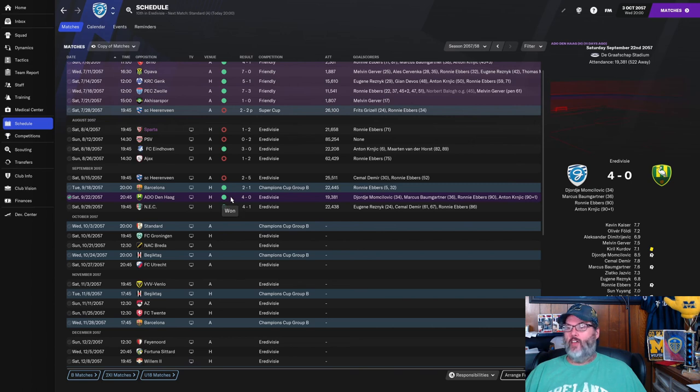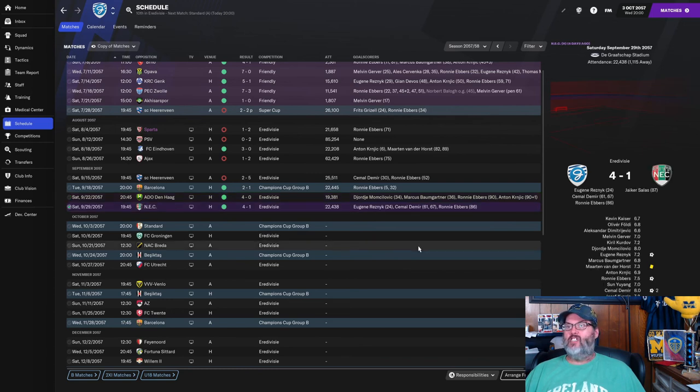After that win, a 4-0 win over the Hague: Momsilovic with a goal, Marcus Baumgartner, Ronnie Ebers got on the score sheet right at the end of regulation time, and Kernjik a minute later in stoppage time, just adding insult to injury. And a 4-1 win over NEC — Resnick with a goal, Demir had two goals that came off corners where he found himself at the back post putting in some brilliant finishes. He came in off the bench, and then Ronnie Ebers with a late goal to ice that one 4-1.